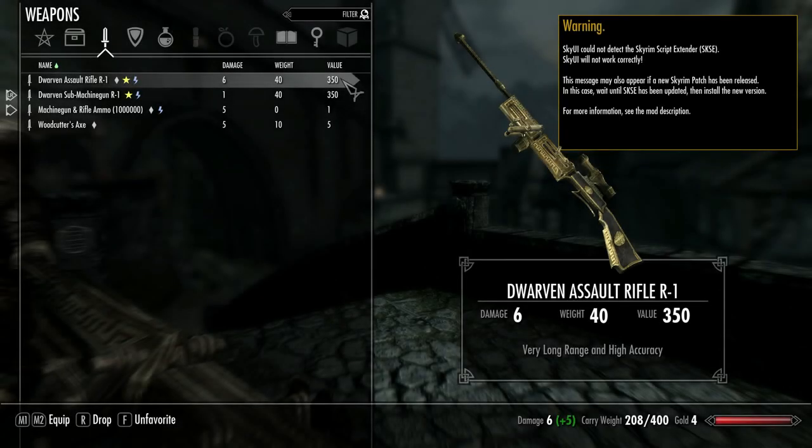Welcome everybody to our first ever extra episode. Call it what you want — 92.5, 92.2, either way this is 6 hours after episode 92 and it's either an episode 2 or a clip.